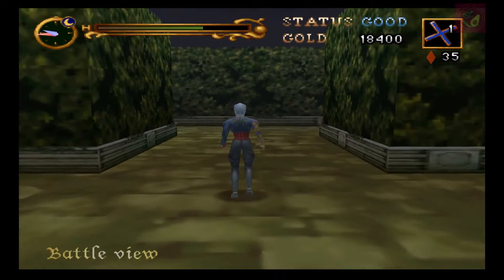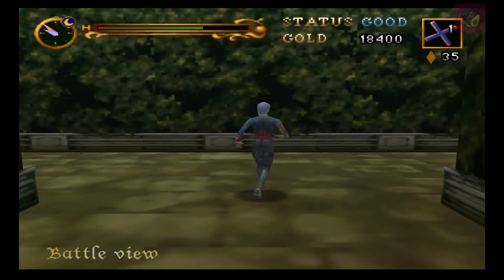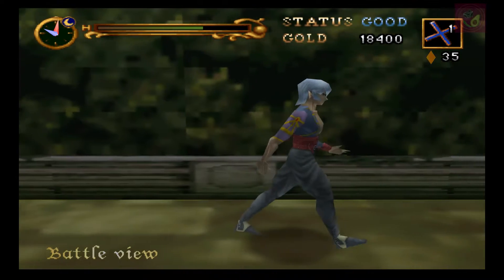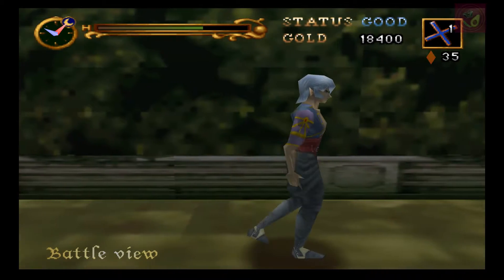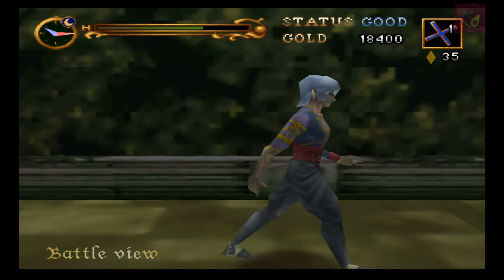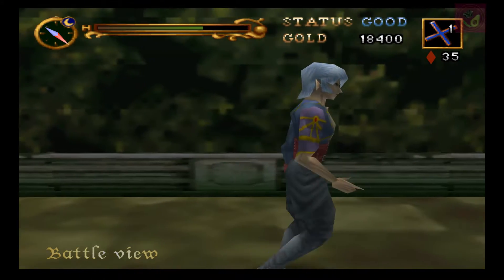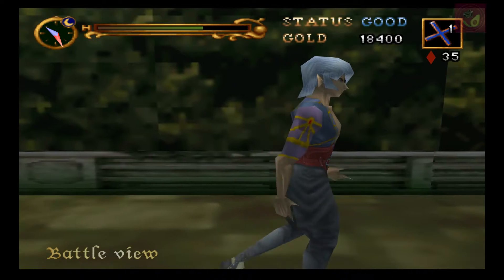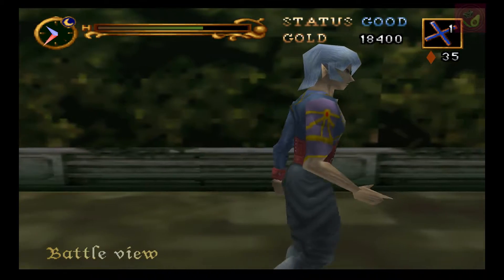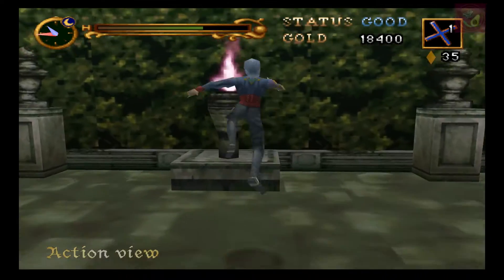Aprovechando que estoy haciendo misión de esto, aprovecho para hablar un poco sobre la cámara en el juego original. En el primer Castlevania había tres tipos de vista de cámara. La vista normal, que es una cámara muy estática que solamente seguía al personaje. La vista de acción funciona más o menos como la vista en Legacy of Darkness — la cámara siempre se va a posicionar detrás del personaje para que siempre puedas ver lo que tiene enfrente.